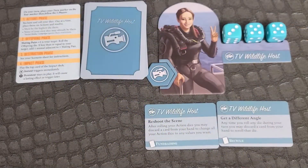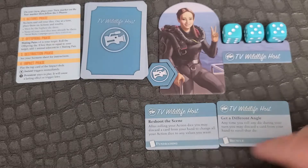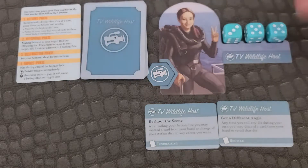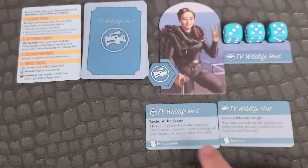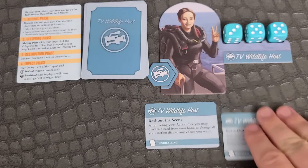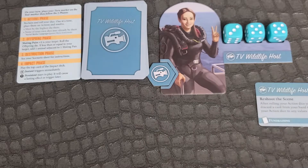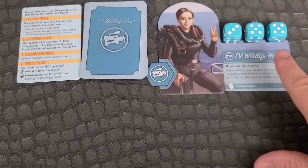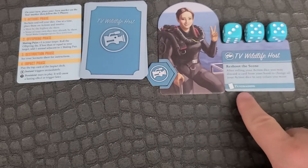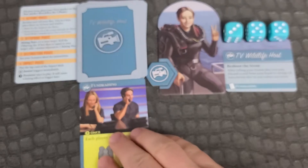Each player picks a role and takes the role board. Choose a role board, specialty cards, player deck, turn marker, all 3 action dice, and a play raid card. Choose which specialty your character will have. Place it under your role board and put the rest of the specialty cards back in the box.